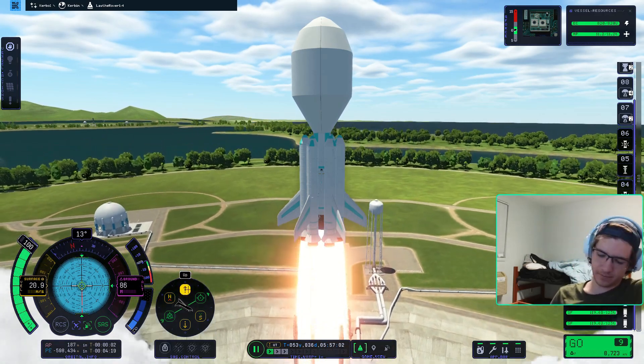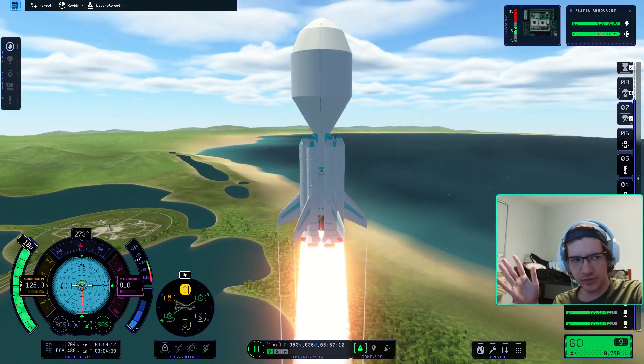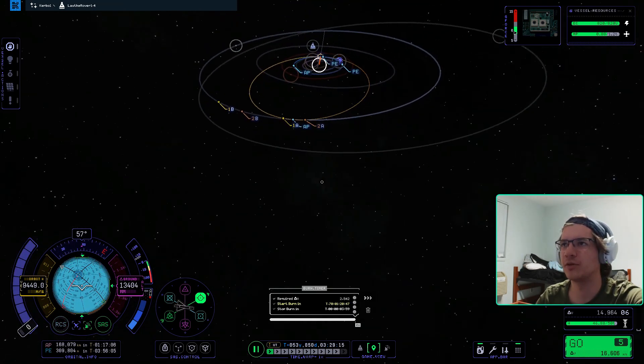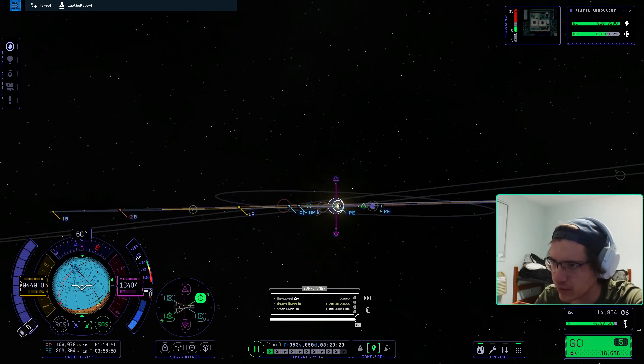We then slap together a simple rocket with a nuclear middle stage and get on our way. This mission starts off pretty simple — the rocket gets into orbit around Kerbin, leaves Kerbin's sphere of influence, and then we get on track to intercept Joule. We're not doing any fancy orbital assists, just old-fashioned clunky maneuvers.